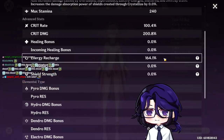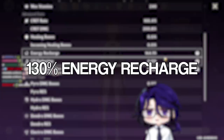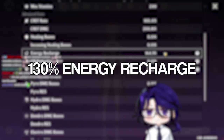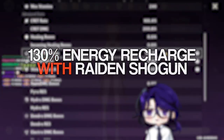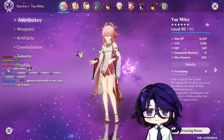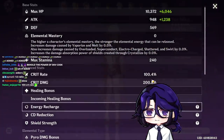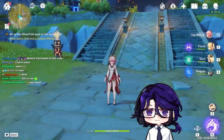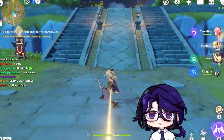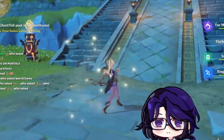In terms of stats allocation, across a lot of testing, you can run as low as 130 energy recharge if you have a good team with Raiden or something. Or you can run around 140 to 150. I run 160 because that's how my artifacts rolled, but generally above 150 energy recharge should do. As for energy recharge teammates, Fischl does function better than Raiden — Fischl will generate more energy — but Raiden does more damage.